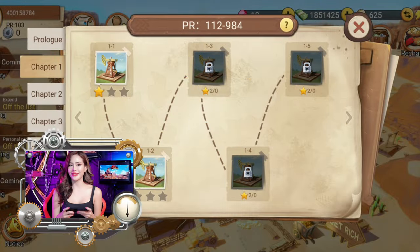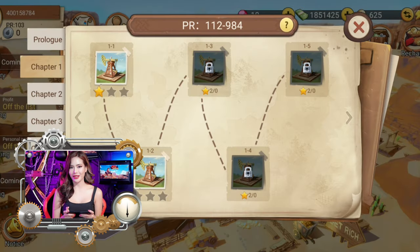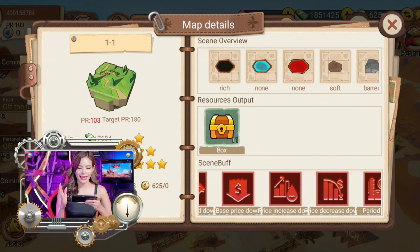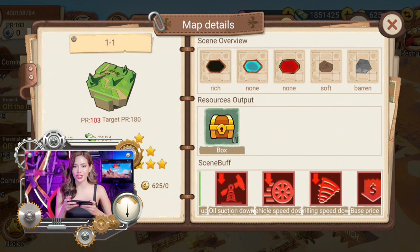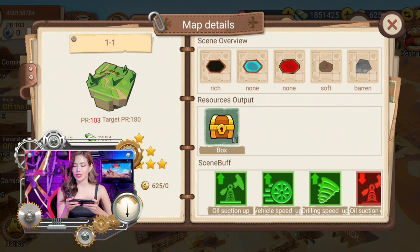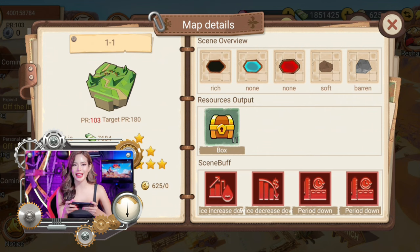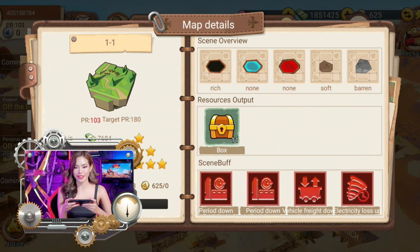Since we already have one, we can now click the Get Rich button. From here, we can choose a chapter and a stage. Now that we've chosen our chapter, you can see the map details — the ground composition on the right side, the number of treasure chests you can get as your source output, and the various buffs and debuffs that randomly activate.